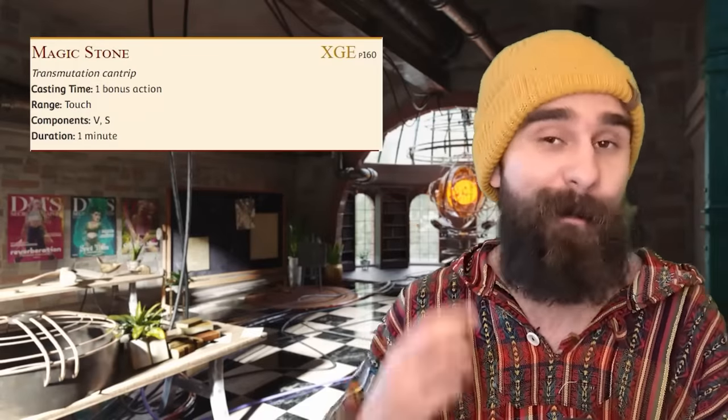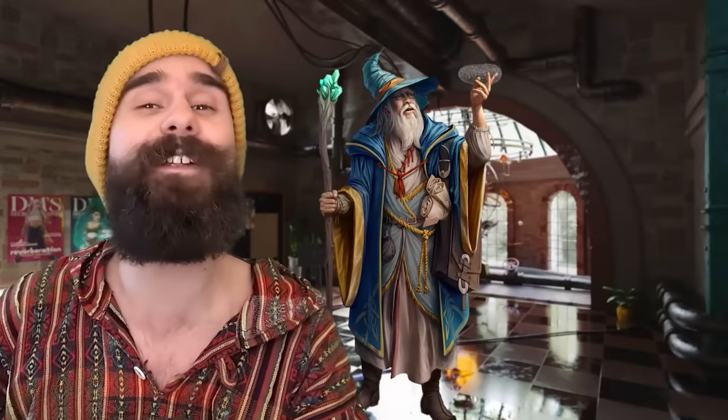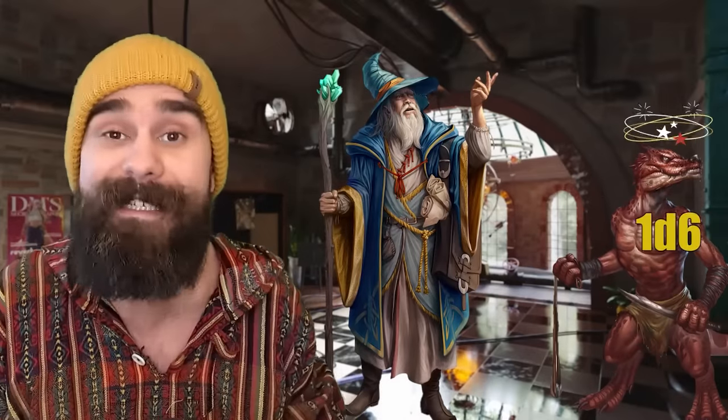Magic Stone. Whenever a spell can be cast as a bonus action, pay attention — it's probably breakable. Magic Stone lets you touch up to three pebbles and make them magic stones. For the next minute, you or someone else can throw one of those pebbles up to 60 feet, dealing 1d6 plus your spellcasting modifier on a hit. That is the highest damaging cantrip in the game at level 1.